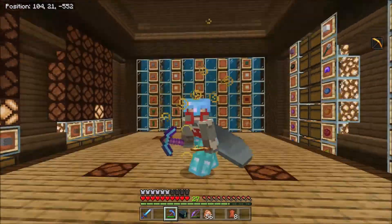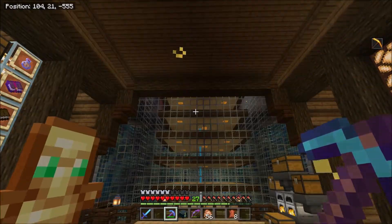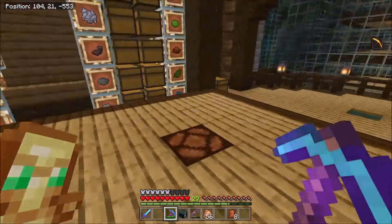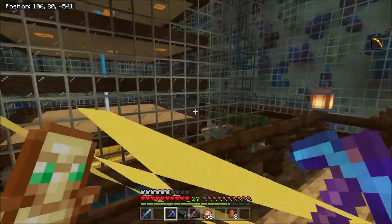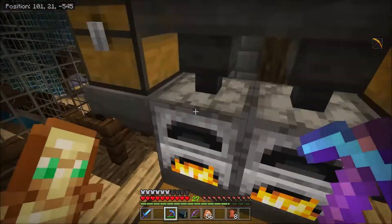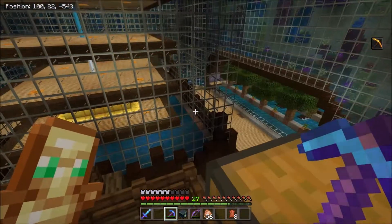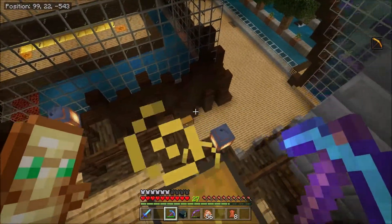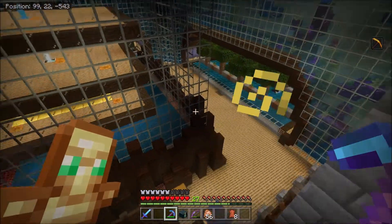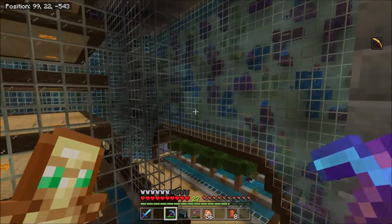Welcome back to the Malazan server. We're over here at our home base in our storage system. Someone mentioned one of my videos where I showed this area looked a little dark, so I've gone around all of the half slabs at the bottom and put sea lanterns underneath so all the floor is nice and illuminated.